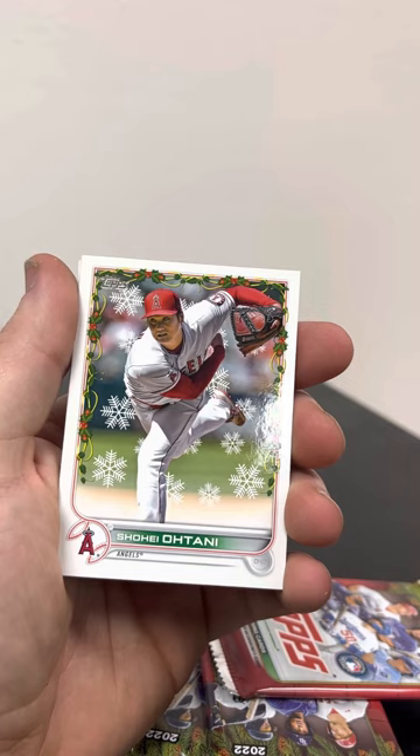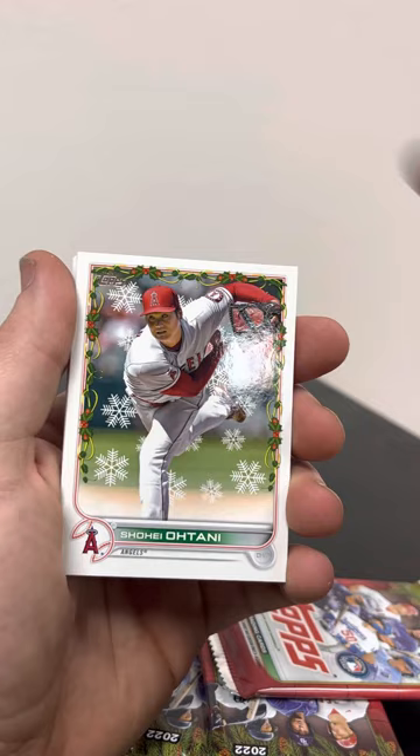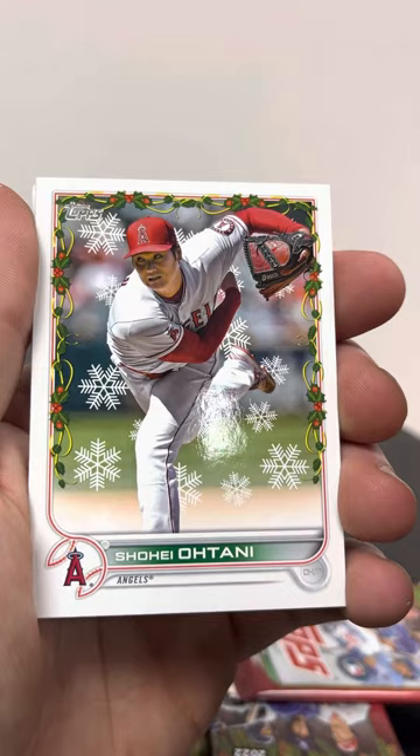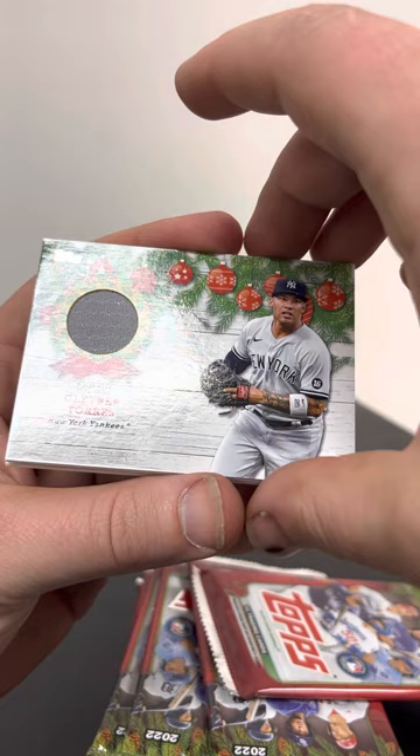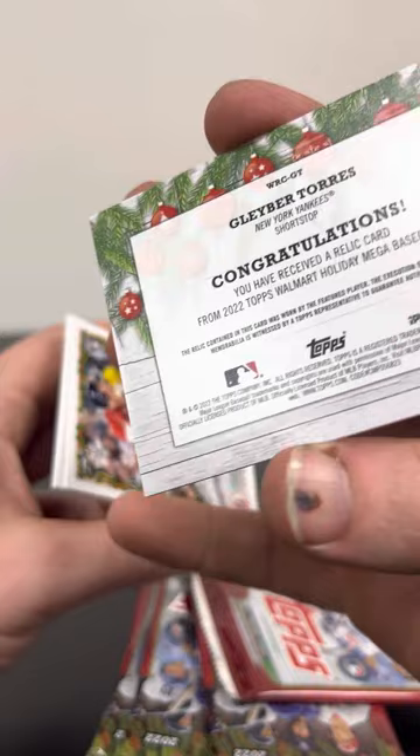Shohei Ohtani — they do have variations in here and the parallels will have little embossed snowflakes on the card. His eyes look crazy right there, not a very flattering picture. And right off the rip there's our guaranteed patch card — it's a Gleyber Torres player-worn memorabilia, which is pretty cool.